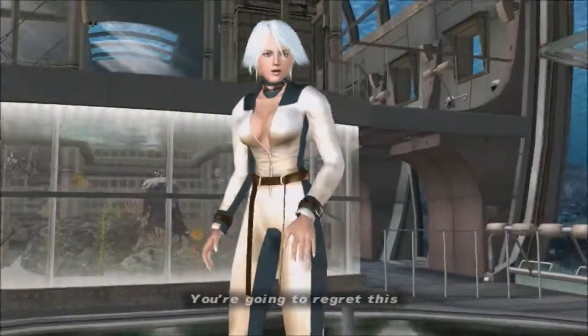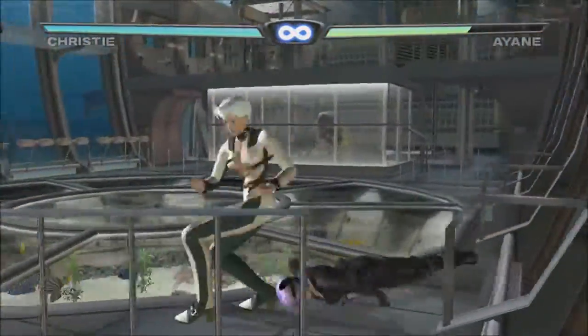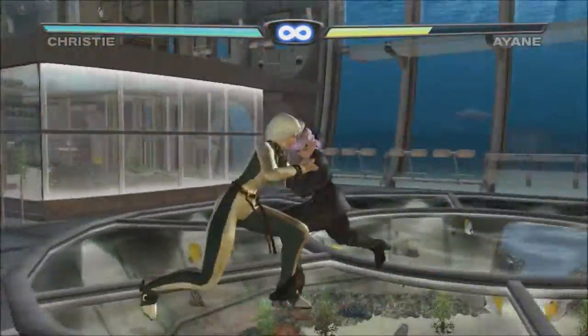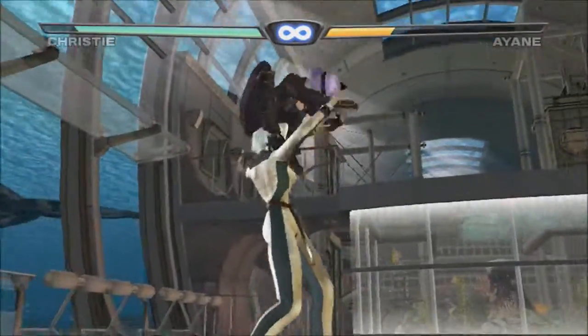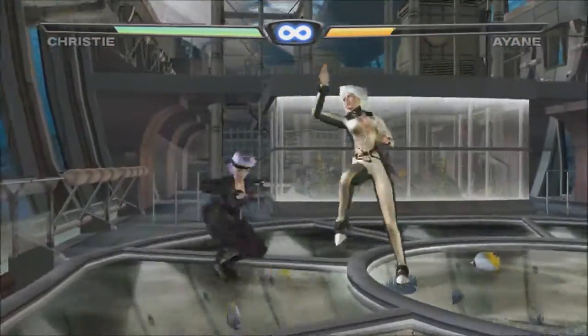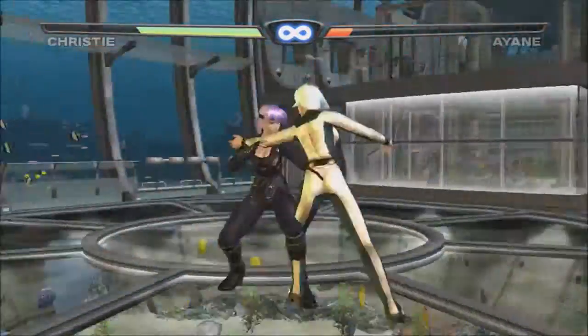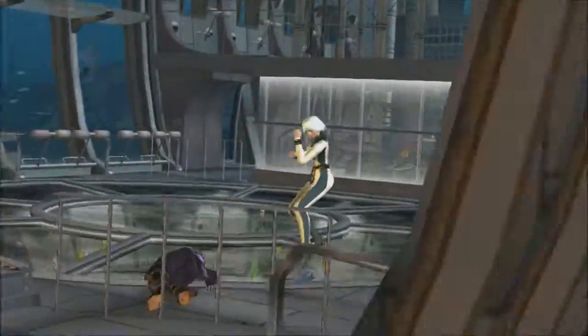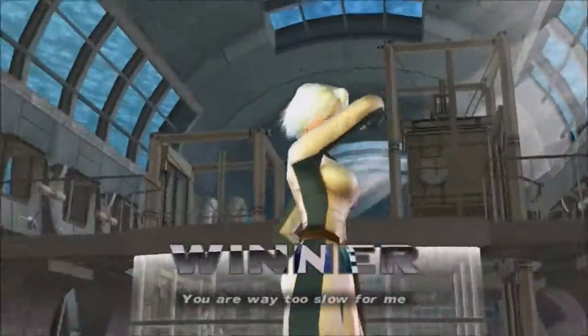All right, here we go. Welcome to Dead or Alive. We're taking on Ayane. So the controls are quite simple: Y button is your punch, X button is your block. The only time you can't block is when they do those holds and stuff like that. The A button is your special — your throw ability — and the B button is your kick. All right, see you guys next time, I'm out.